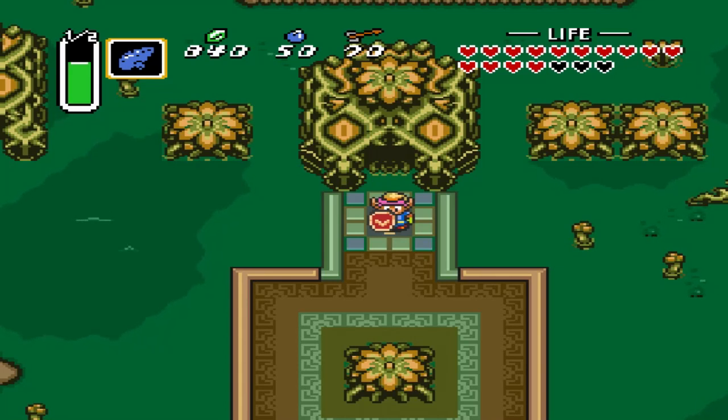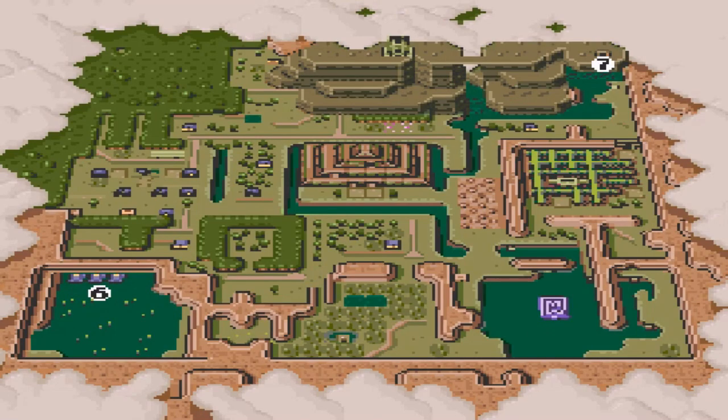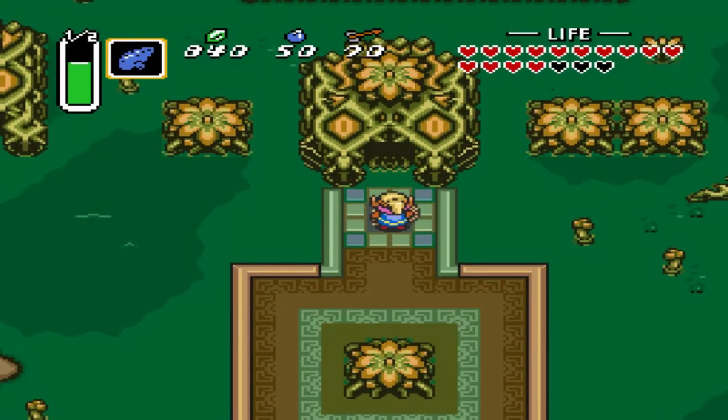Hey everybody and welcome back to The Legend of Zelda: A Link to the Past Blind. In the last episode, we did a ton of exploring in Death Mountain, both in the Light World and in the Dark World. We also got a few other things as well, like a bottle and a heart piece, which is super nice.